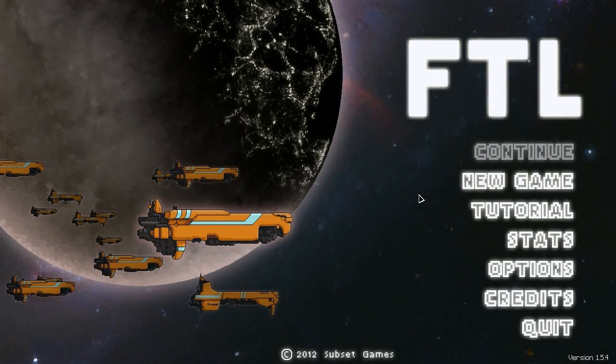Hello, everyone. Vanguard of Valor here, and welcome back to another episode of FTL's Advanced Edition. Last time we were here, we took our Lanius Cruiser Type A out for a spin and managed to make it all the way to the end. We're going to try and repeat that performance here now, but we've been using something a little bit different, obviously.